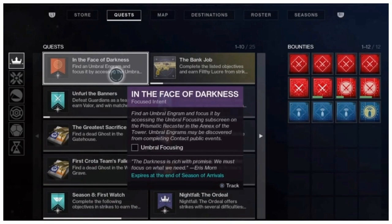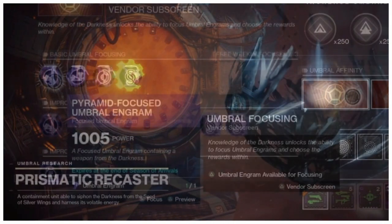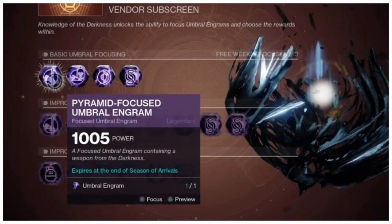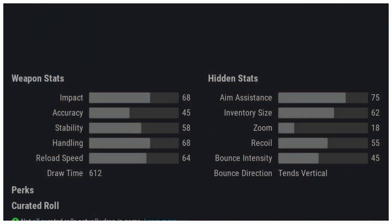To get the Whispering Slab, you will need to start the quest from the Drifter. You will come to a part called 'In the Face of Darkness.' Next, go to the Prismatic Recaster and choose the vendor subscreen called Umbral Focusing. Choose an umbral engram — I chose the weapon one — then take it to the Umbral Decoder. Turning it in gave me the Whispering Slab, plus another quest step sending you back to the Drifter, who gave me a second Whispering Slab.